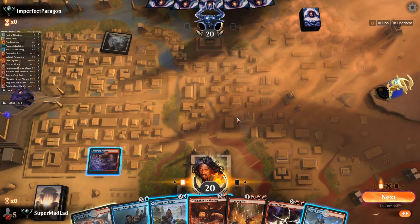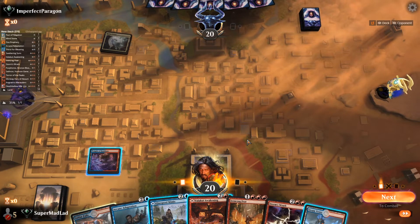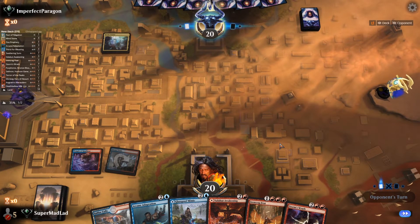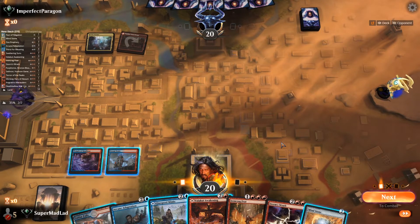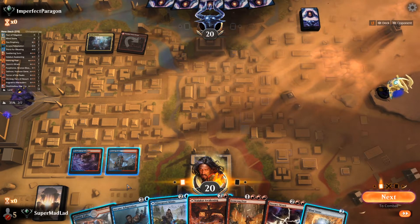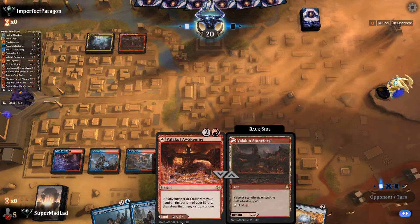We're in — we've got all the tap lands in the world, but we essentially have everything we need to eventually win. Arcane Adaptation needs to come down on three. Valakut Awakening can find us our Deathbellow War Cry, and Ironcrag Feat can get us there on turn four. We just need an untapped land and to not die too quickly — Storm's Wrath can help with that. We're going to lead with the Temple, looking for that untapped land.